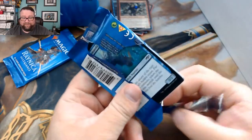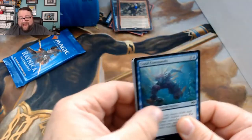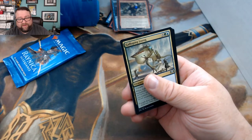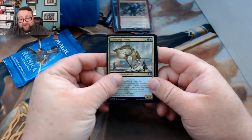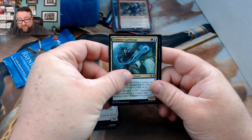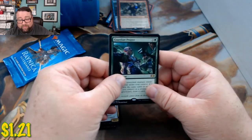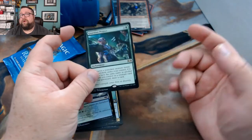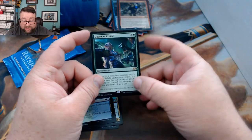Let's see what we got in the packs for Kevin. We got Galloping Lizrog, Archway Angel, Combined Guild Mage, and then Guardian Project. Now while this isn't worth a whole lot, this is EDH gold.